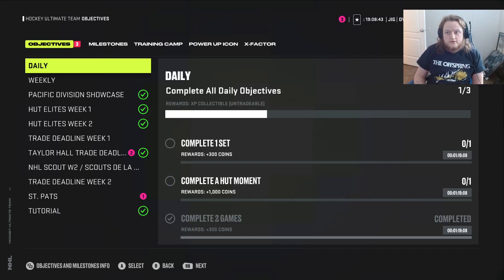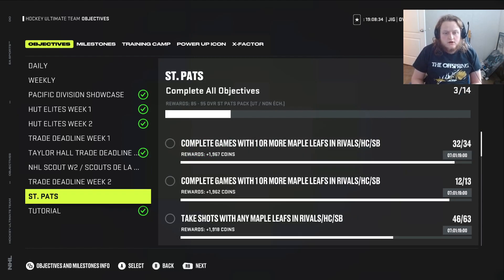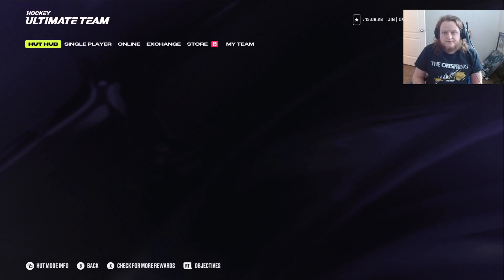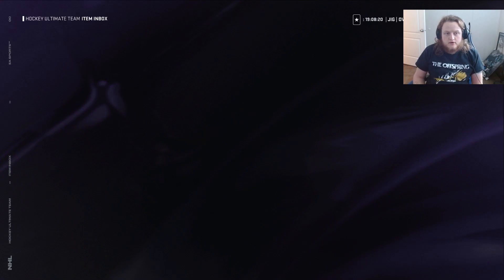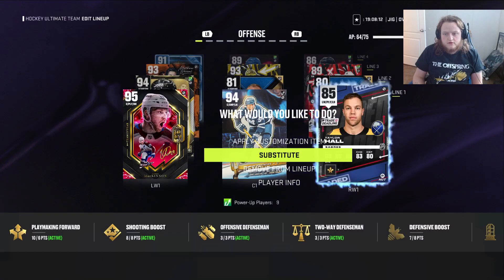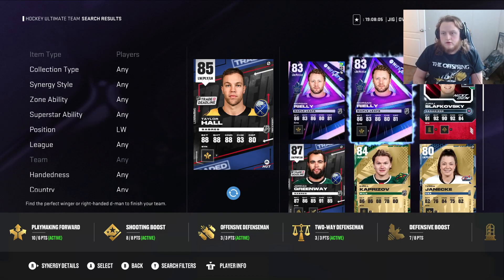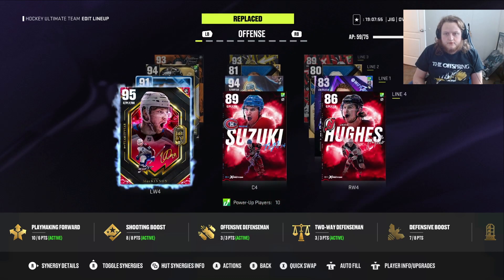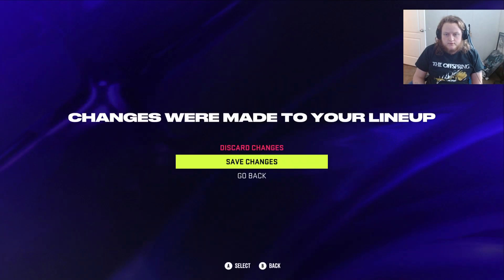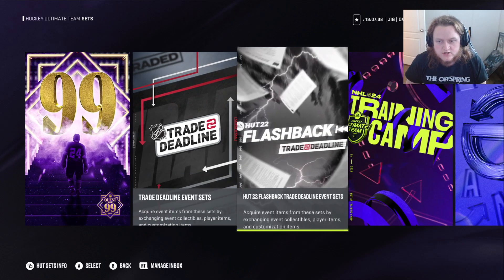Hey YouTube, what's up. We just got our final part to the Taylor Hall trade deadline flashback stuff, and we're doing some more of our Saint Pat's challenges as well, but we finished Taylor Hall so let's go make him. We gotta boot him off of our trade deadline team — we're gonna put in another Maple Leaf for him. Put in the Morgan Riley, let's do that, and then move Nylander up here so that we got a line of Toronto.